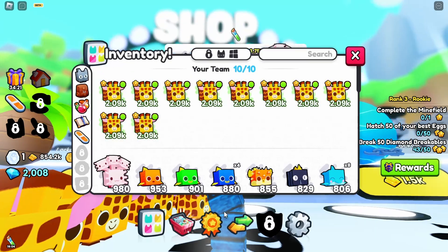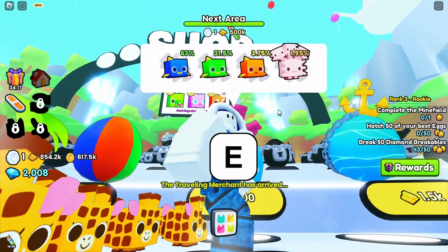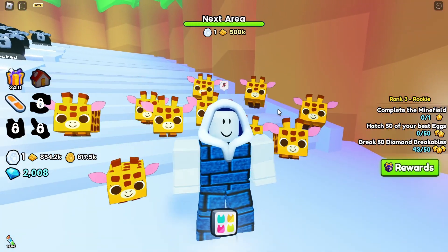We got a blue fish, we got a green fish, we got a goldfish, and then we got the oxolotus which is what we wanted. Now that we have that, it should be in my index that I have it, so that is good.